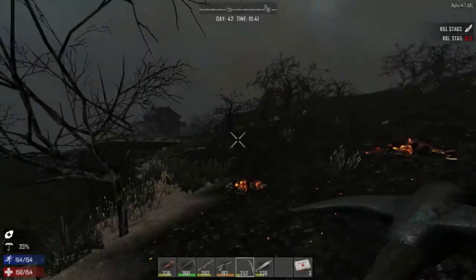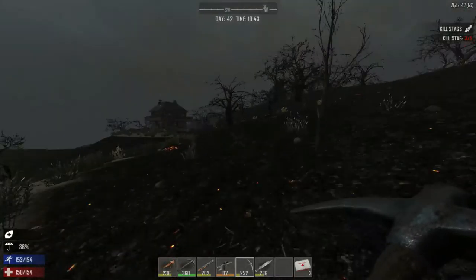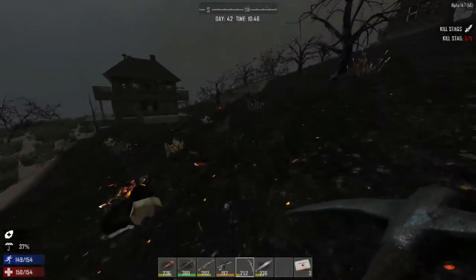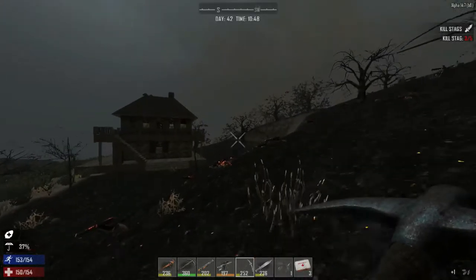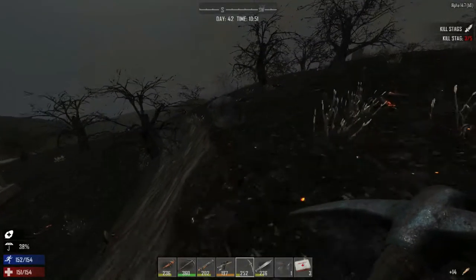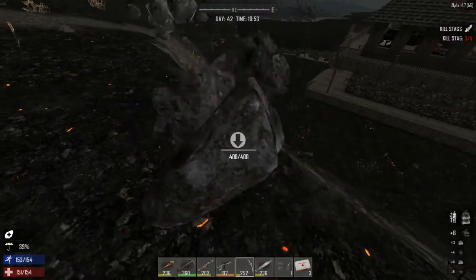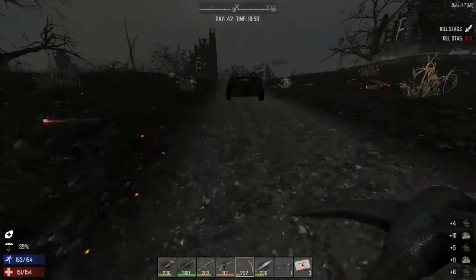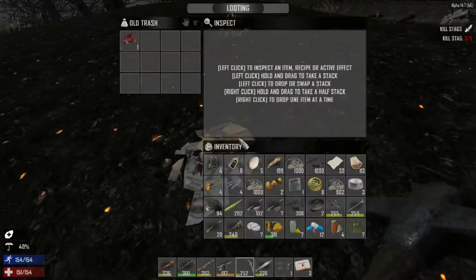Look what we found here — this is kind of near the village we found earlier. There might be some lootable stuff in here. There's a road here leading to this place. There might not be any spawns here — this might be like when we started out. Let's take that rock. This road should take us somewhere interesting.